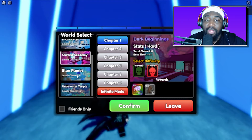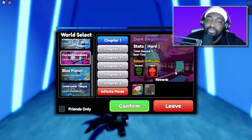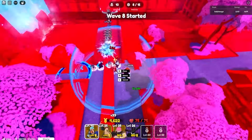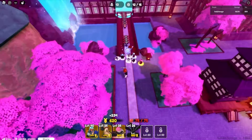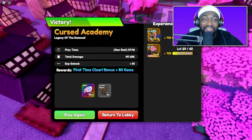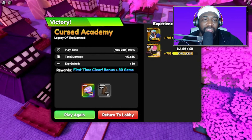We're starting Cursed Academy on hard. We have no healer units, so it's going to be annoying. I don't want to accidentally pull Thunder God because he's so bad — Sasuke is cheeks too with trash SBA damage. I'm just going to continue grinding story — about 18 more stories left on hard.